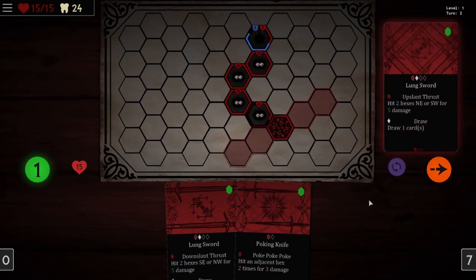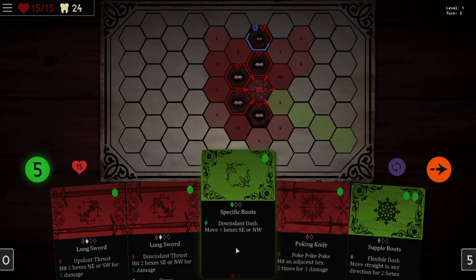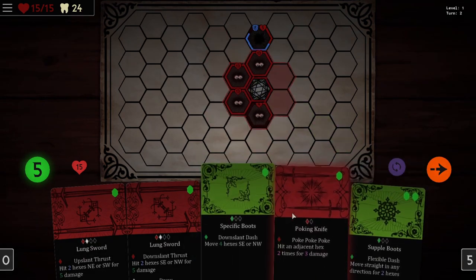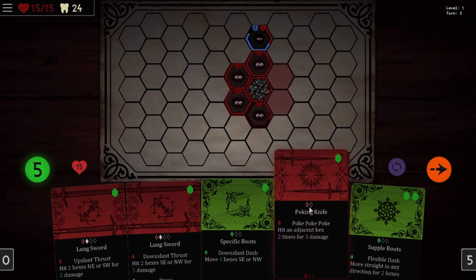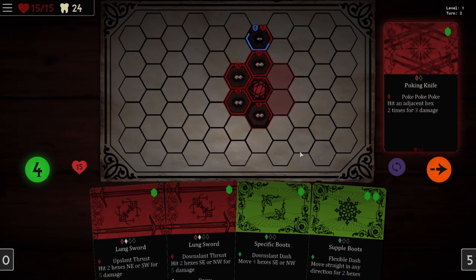We could maybe make use of both of those lunge swords, but we're going to have to do a little bit of navigating first. So we're going to move over here and then move south one, and then we should be able to make use of this. Wrong. Incorrect, actually. Okay, let's try that again. We can't possibly kill that enemy.